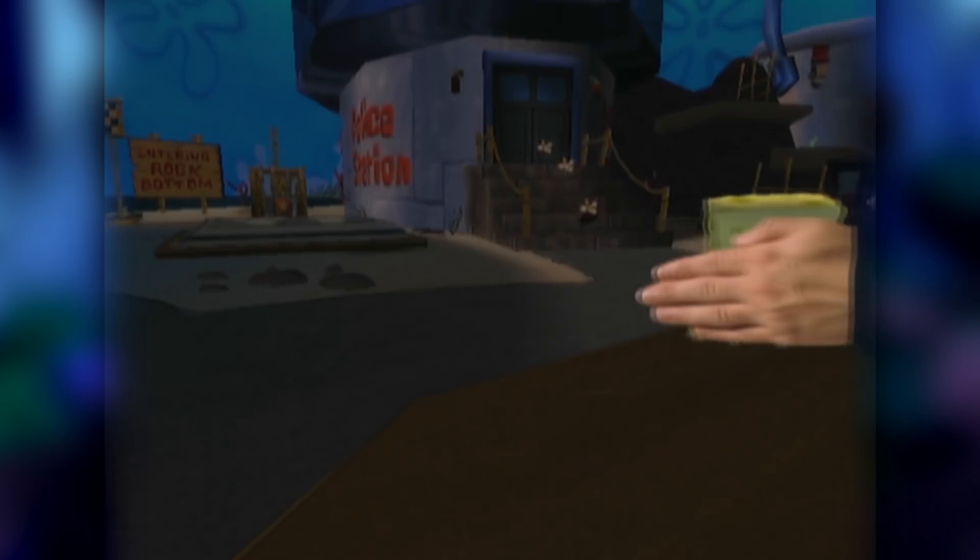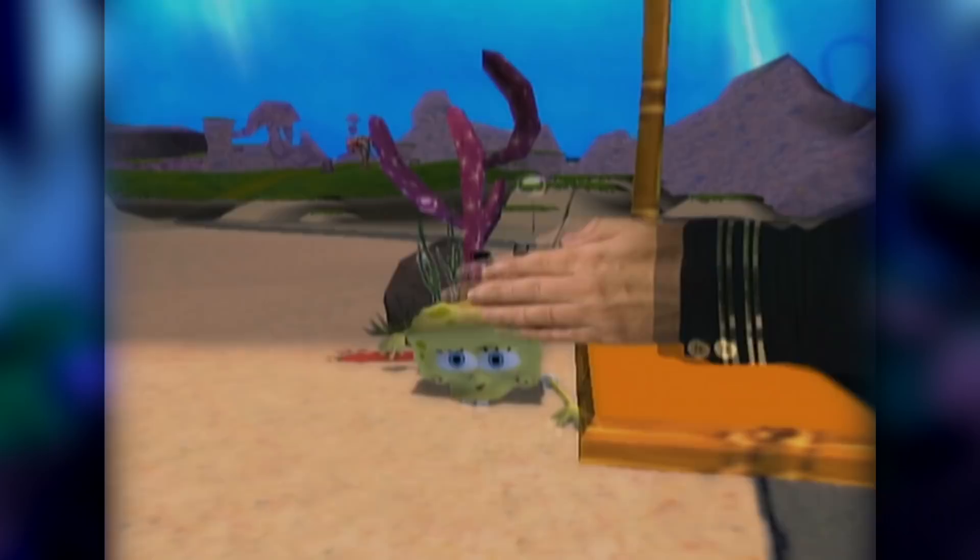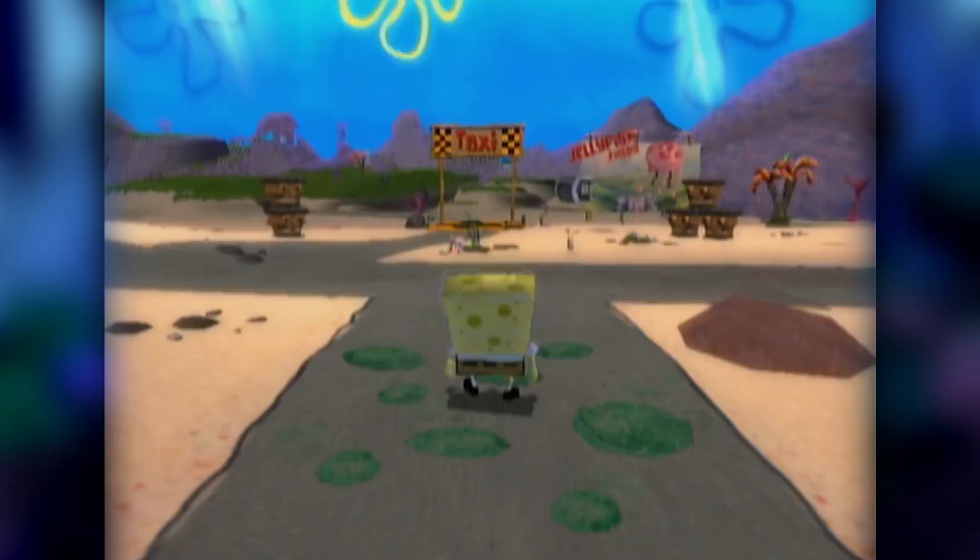To disable Hans, the player has to go to the Bikini Bottom hub. Once there, move SpongeBob to the left of the Jellyfish Field's taxi cab and wait. After a few seconds, Hans will detect that you're out of bounds and grab you. Once grabbed, push the A button when prompted to enter Jellyfish Fields. You'll notice that even when you took the taxi to Jellyfish Fields, you still end up in Bikini Bottom.